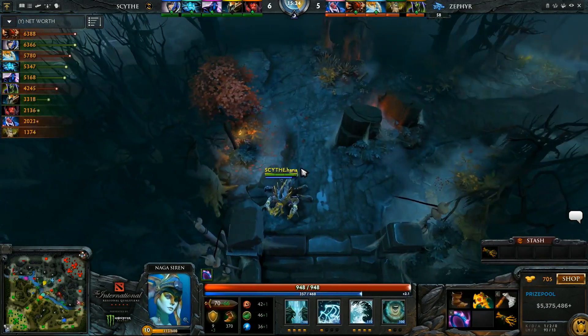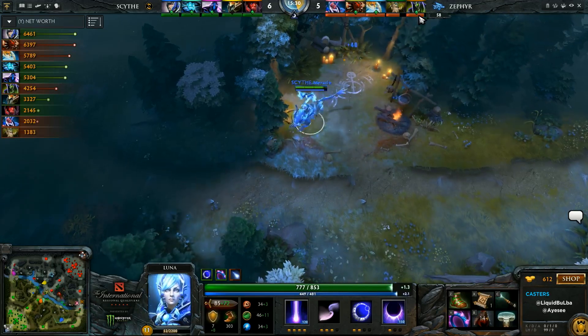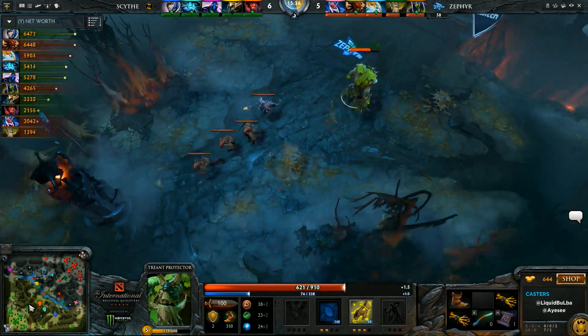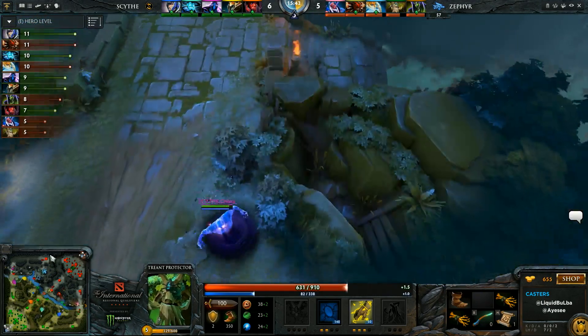Bloodseeker's Rupture going through BKB is quite big — I think that's going to be a determining factor, as well as Eosin. And Eosin is still level 5, still looking for level 6 at 15 minutes. I don't know why he's just not trying to leap to the experience here — maybe he's afraid of the Nyx Assassin or something, but he needs to go up and get that experience.